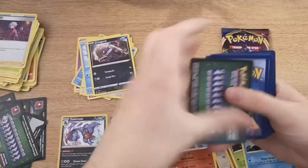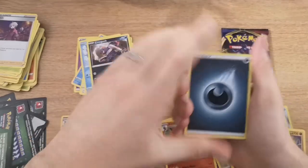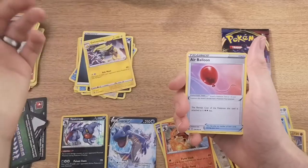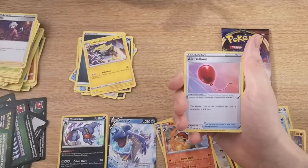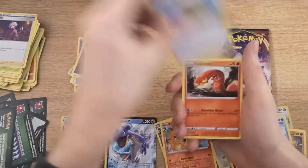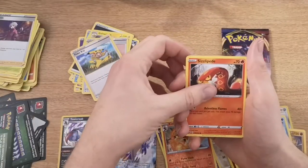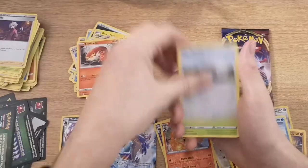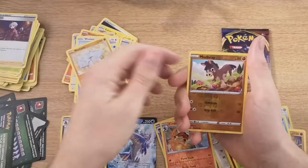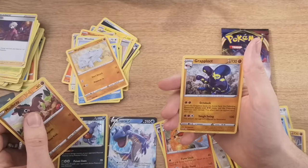Four to the front — expecting nothing. We have a Darkness Energy, Galvantula — that sounds better, because it looks like a spider, makes sense — Air Balloon, Poke Kid, Sizzlipede, Sizzlipede, Wooloo — I like Wooloo, it's just a sheep — Krokorok, Sobble, Rhyhorn, Mudbray reverse, and we have a Grapploct. It's the evolution of the boxing octopus.